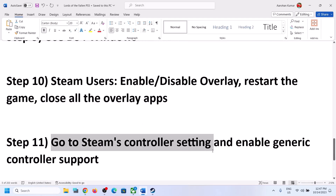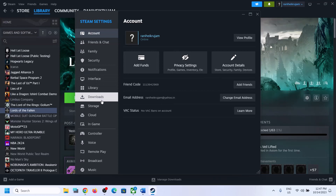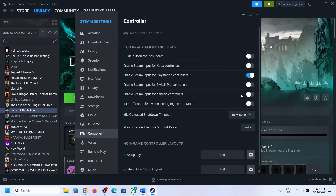The next step is to go to Steam Controller Settings and enable the Generic Controller option. Sometimes this works, so go to Settings, then Controller, and try enabling Steam Input for Generic Controller. If that does not work, you can turn it back off.